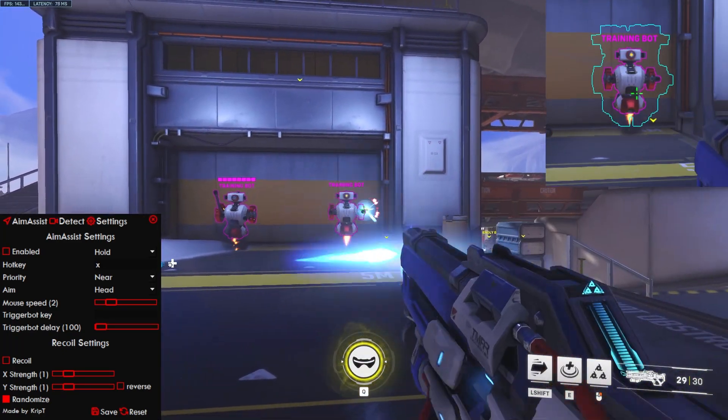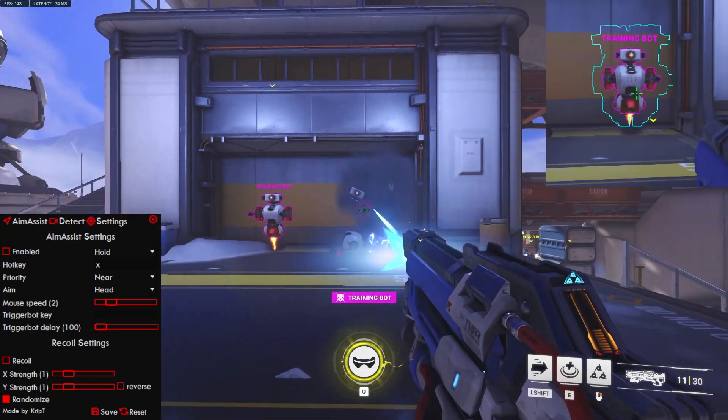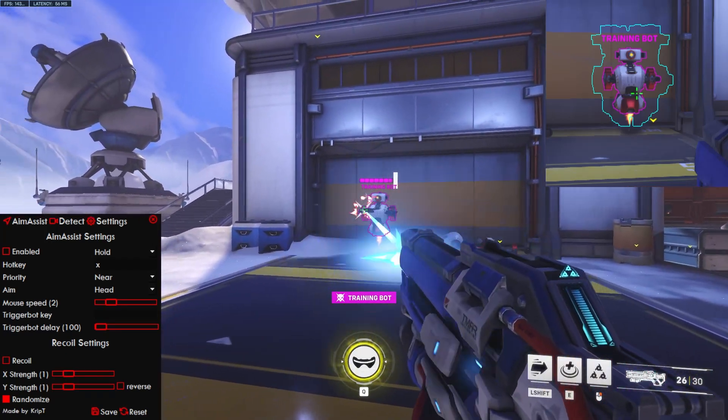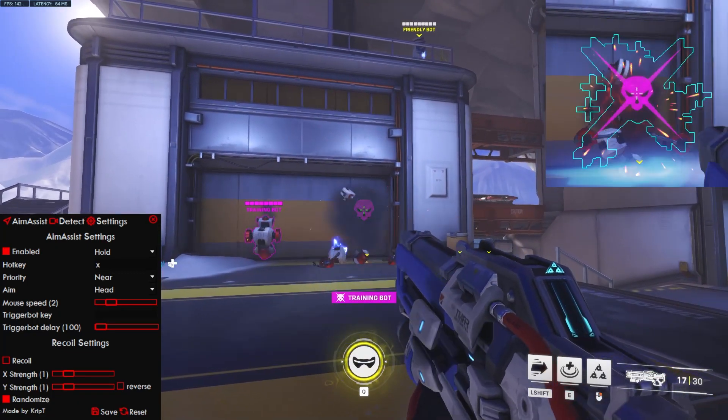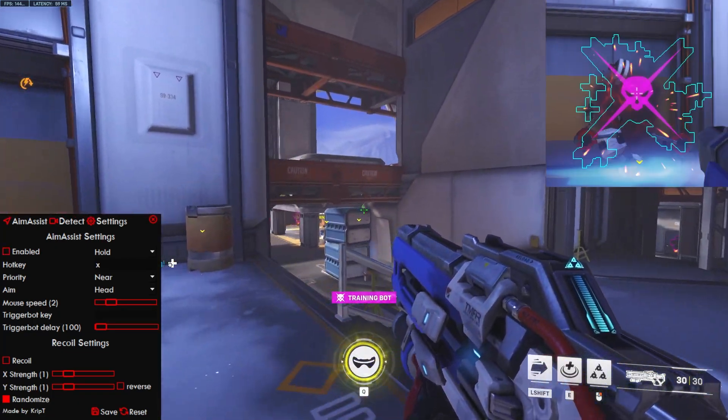Right now I'm not holding X anymore. If I try shooting this guy, there's no aim assist — as you guys can see, there was no aim assist whatsoever. If I hold X right now, it's going to activate aim assist and move to search for the target.